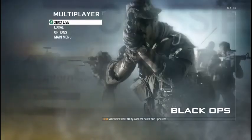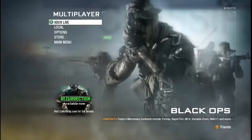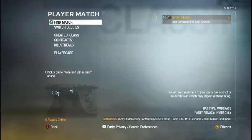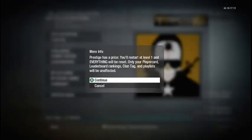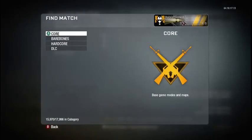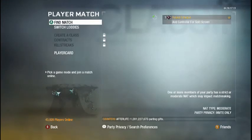Okay so when Black Ops loads back up after you dashboard, just go back to Xbox Live. And don't worry if you're still level 50 — that means you actually did it right. So I'm level 50 right here. You're going to want to go to player card and prestige. And then boom. After this you're just going to want to go back to Team Tactical mode, redo the process over again, dashboard, come back in, prestige.